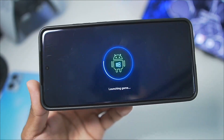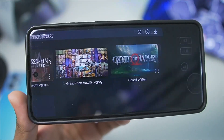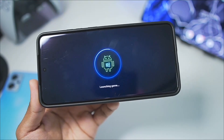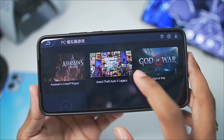First you'll see it says components are being added, so wait until the component and container has been created. After it's done, you can see 'launching game,' and this UI is similar to that of Game Hub emulator — and behold, we have the Game Hub emulator controller layout as well. Unfortunately, the game closed for some reason, and after trying to reopen it, it stopped again, so let's tap close app.